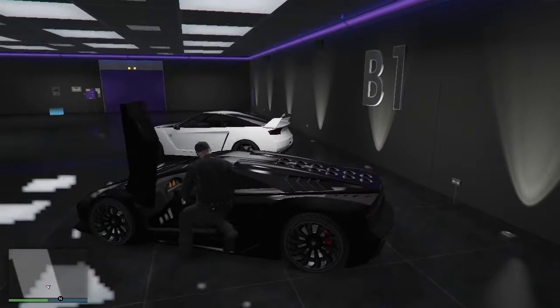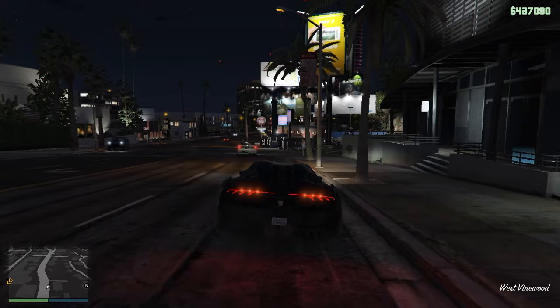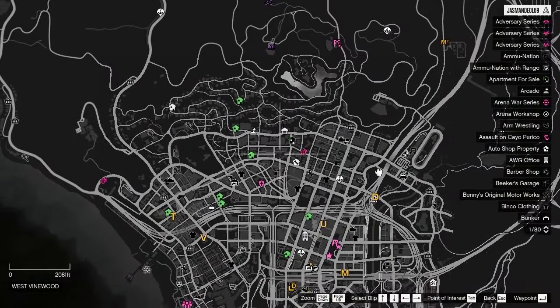First, enter your second vehicle and get out of your garage with it. Once you get out, open your map and go to any activity on the map — I will go to this one.